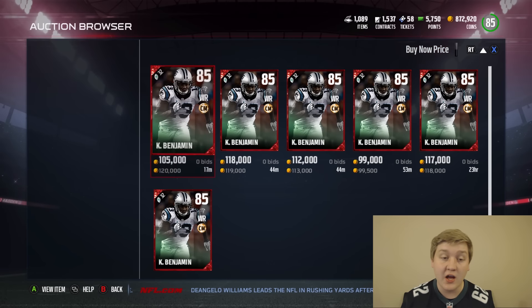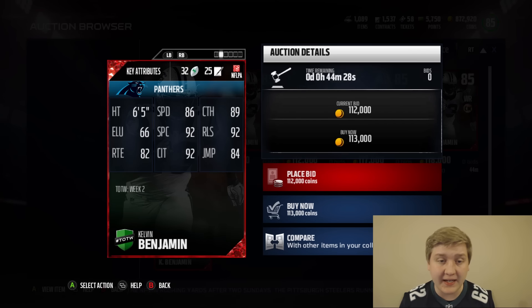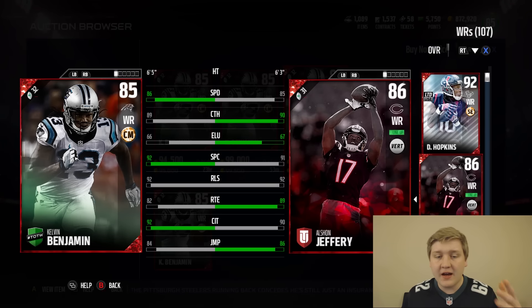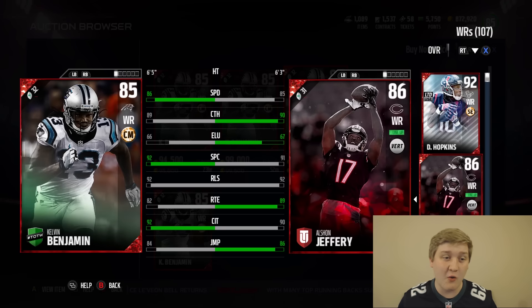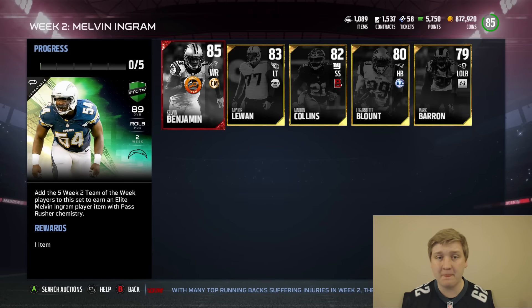Let's take a look at the Kelvin Benjamin card — he had a huge game. Going for 95K right now, might fluctuate up or down. I think the set card really isn't that good, so Kelvin Benjamin might not go for too much. 86 speed, 89 catching, 92 spec catch, 92 catch in traffic. I've got a similar card to compare in Alshon Jeffrey — a little bit faster. Jeffrey's got better jumping, better catching, and a lot better route run. But the catching stats on Kelvin Benjamin are really, really nasty. One thing I always check: for some reason, he's only got 48 run block — should be a lot higher for such a big wide receiver. Unfortunately, there are no Melvin Ingrams up on the auction house right now, so I can't show you the stats. Go check out Mudhead.com if you want to see the stats.